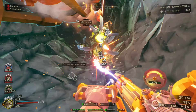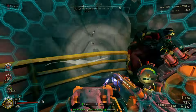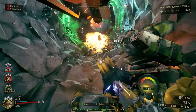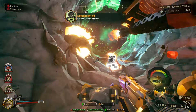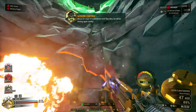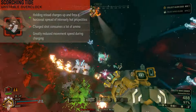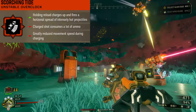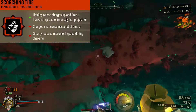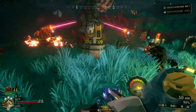The Scorching Tide overclock is one that I have been having a lot of fun with ever since Season 5 came out, and it is overall a very effective overclock for the flamethrower. Even though it is technically labeled as an unstable overclock, it is actually more like a clean overclock because the negative drawbacks that it applies to the weapon do not apply unless you actually use the ability that it gives.